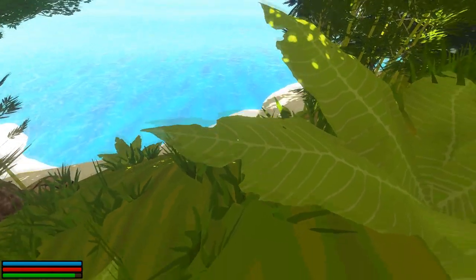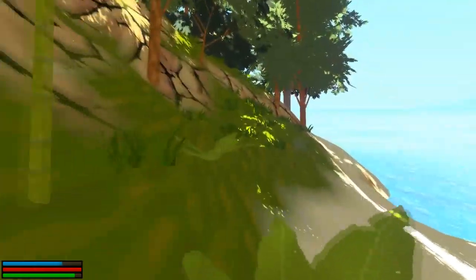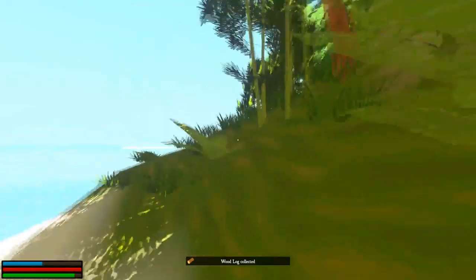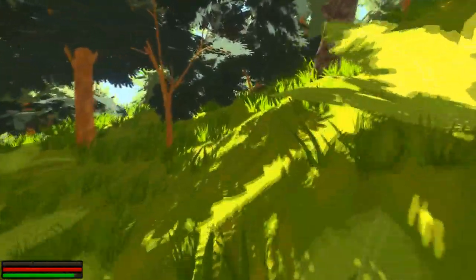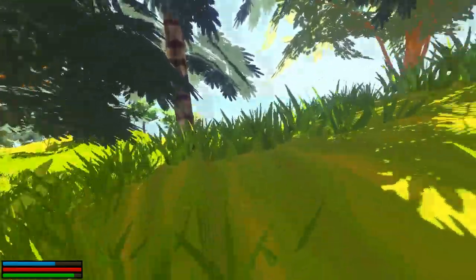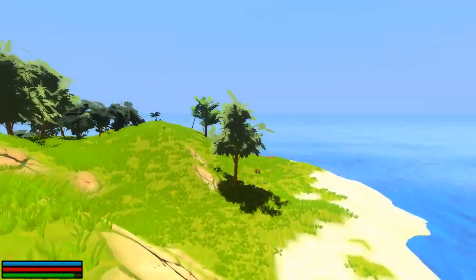I'm just going to try and find a bit more wood first and try to get off this island, because as far as I can see it doesn't really have a lot on it. Not a lot of resources here as far as I can see — unless I could get an axe perhaps and chop these trees down, but not many boulders and not really a lot I can do. So I'm gonna try and make my way back to the raft and make my escape.